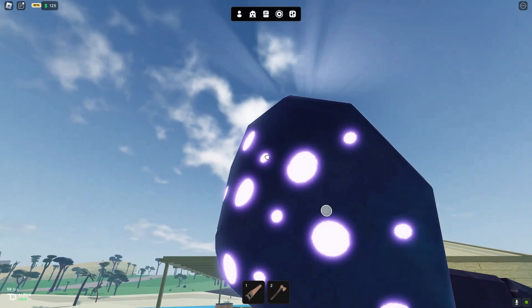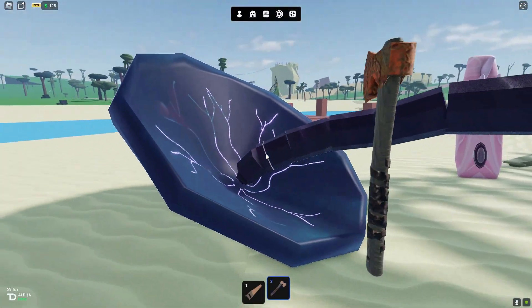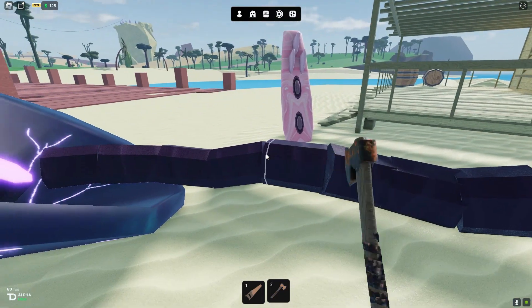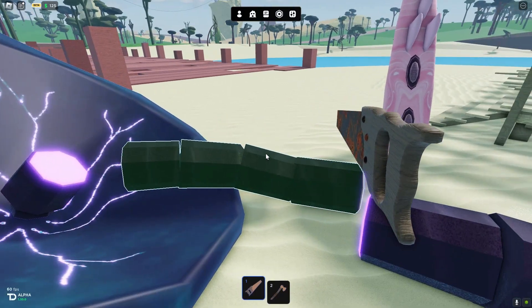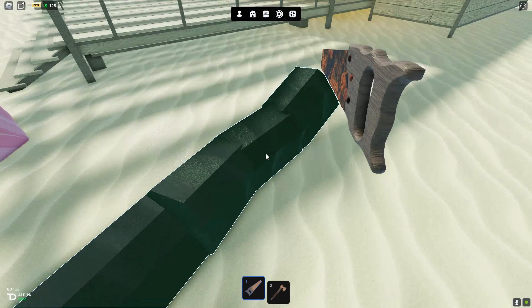Chop off the head — boom, that's fairly easy. Then chop it in half. Then grab the saw and saw one of the trunks, then saw the other trunk — boom.